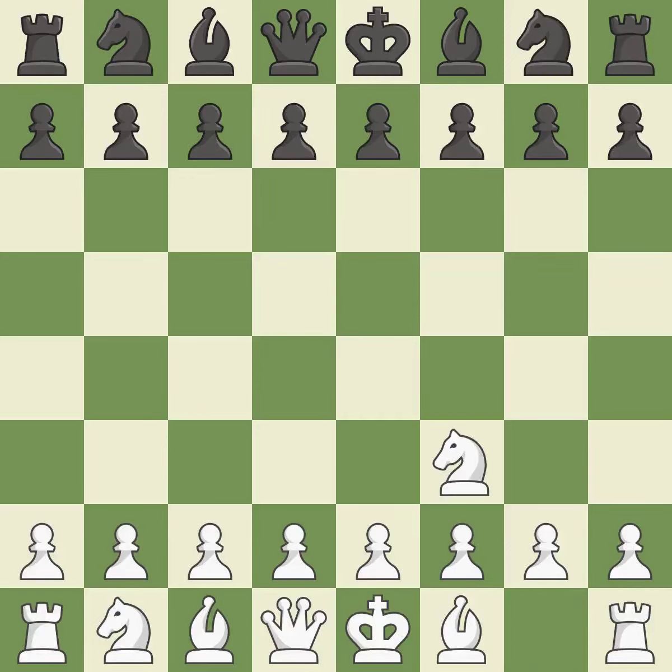The Reti is a less common but flexible opening that controls the center with the knight before committing a pawn. The D5 and E4 squares are under the control of Nf6, which advances the knight into the center. C4 has control over the crucial D5 square.